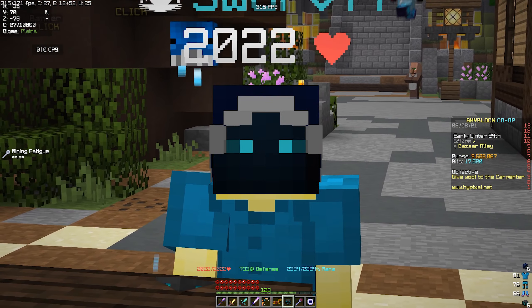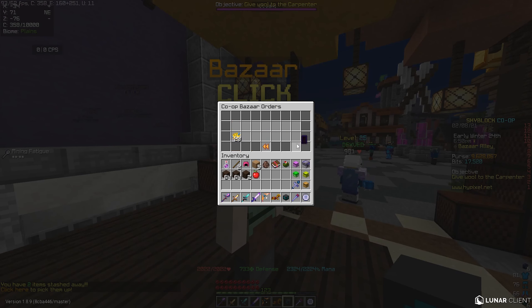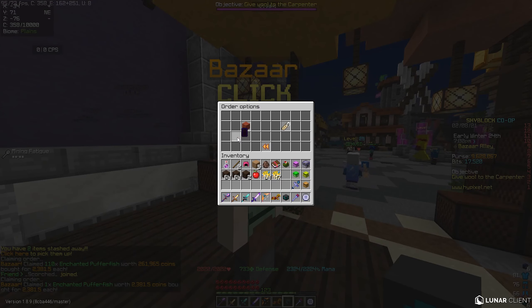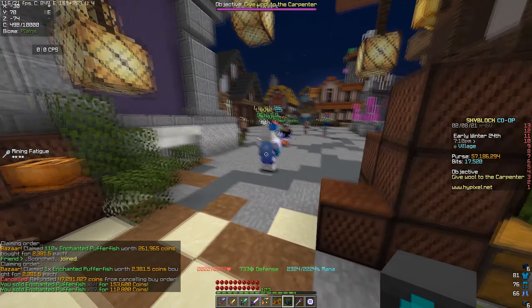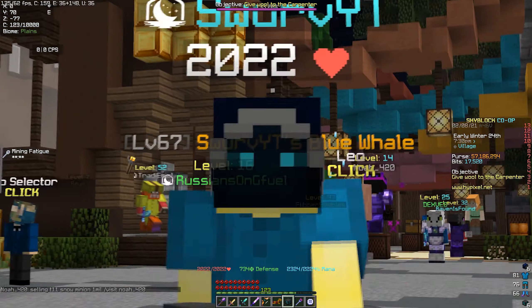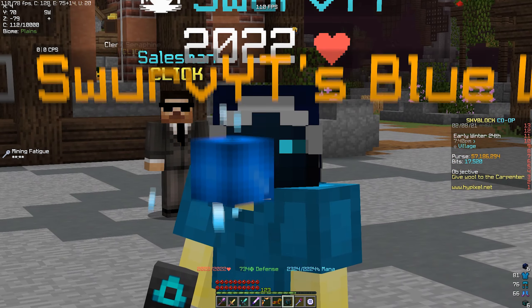The Bazaar only taxes items you put a sell offer for — so I can collect all this, cancel my order, and have all my remaining coins back in my purse after I sell. We just profited around 30k right there in less than a minute, and I made anywhere between 10 to 15 million coins in literally two hours.